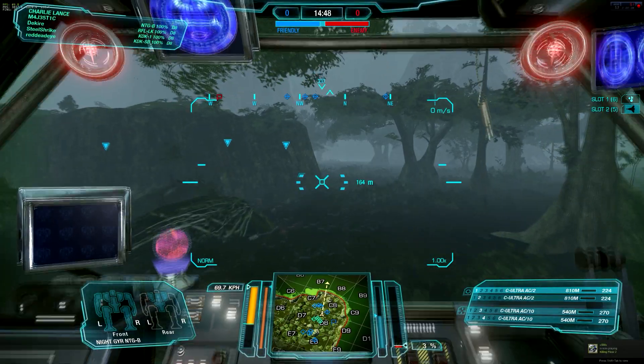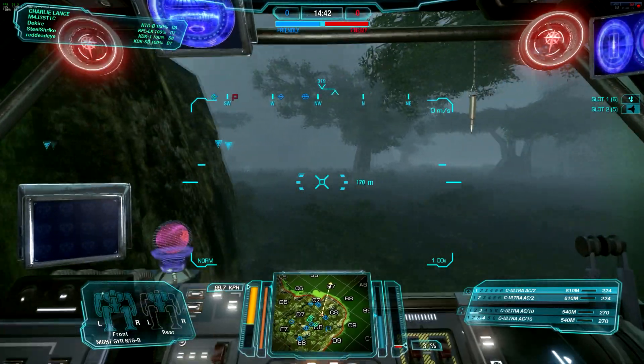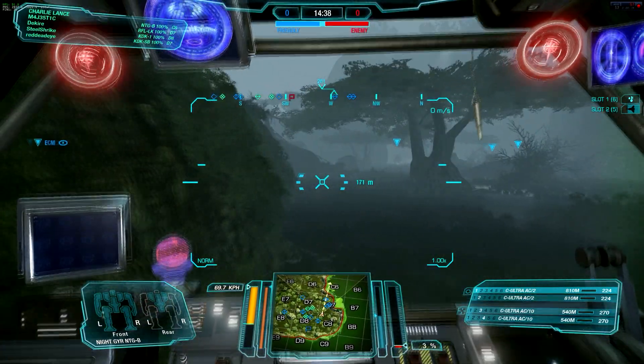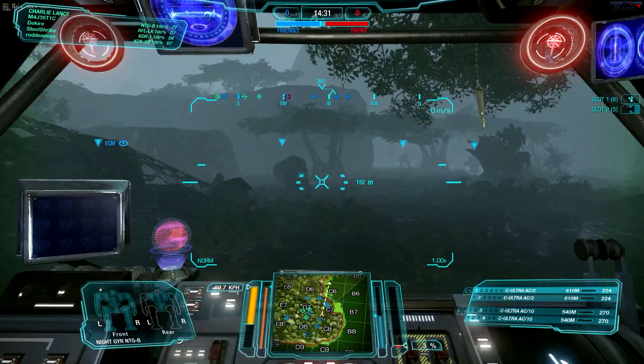Today, as you can see, for this daily destruction episode, we are taking out the Nightguyr B variant. We have one UAC-2 in each arm and one UAC-10 in each torso. So this isn't a standard B variant with all the Omnipods — it is a little bit of a Frankenstein mech. Maybe dive into the build another time.